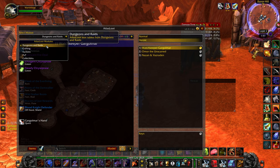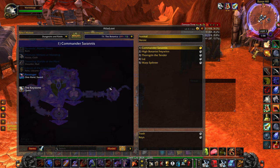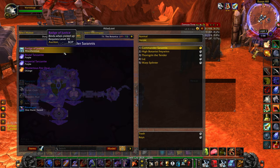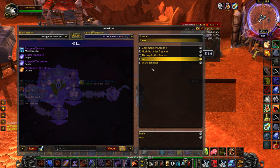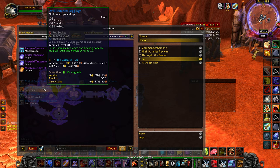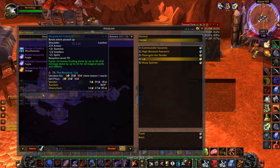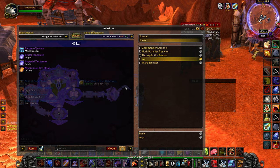For example, if we go to dungeons and raids, it gives you all the different dungeons in the game. We could go for Botanica, for example. You can then select whether you want normal or heroic dungeon, and there's a list of all the different bosses. If we go for Laj, for example, we can see that Laj will drop a Badge of Justice, a cloak, and a nice pair of leather legs.